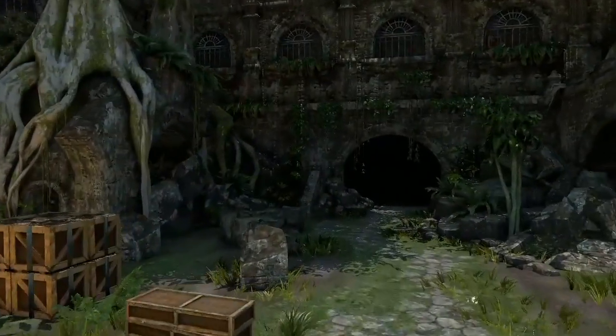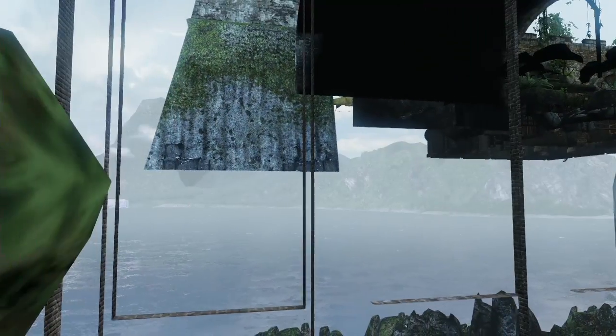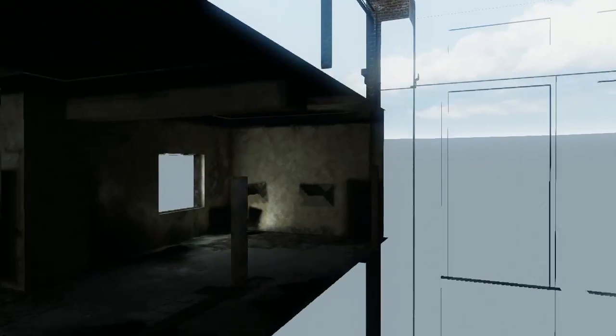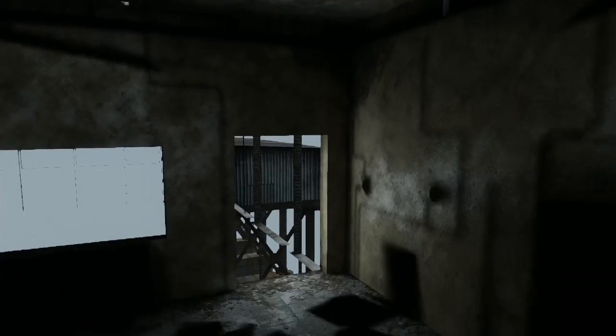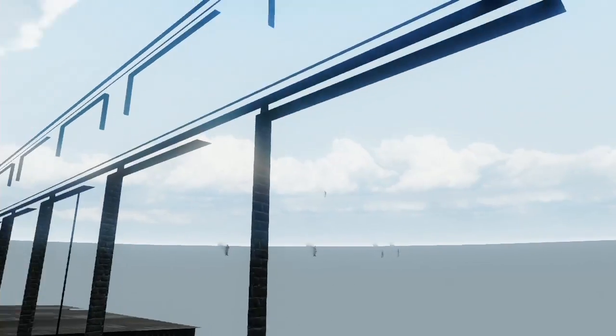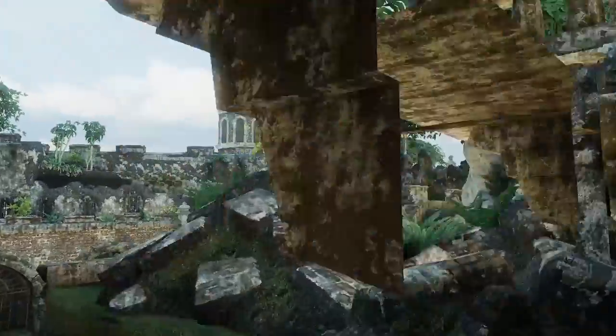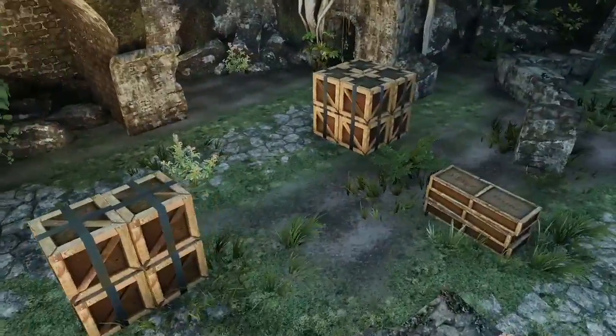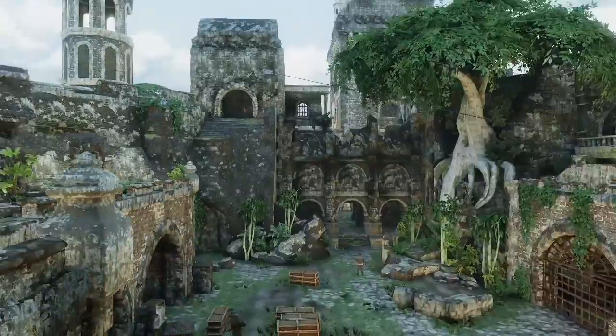So what I've done is merged this level with part of Tommy's Dam. If I go under the map here and back a bit, we'll find part of Tommy's Dam — here is the turbine hall. When I come here, it loads the render settings for Tommy's Dam. So if I go back to the Uncharted level, you can see it now has softer lighting, which makes the place look a lot better.